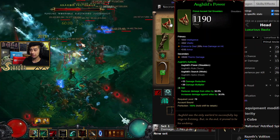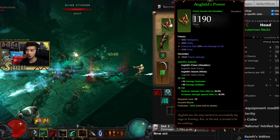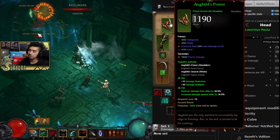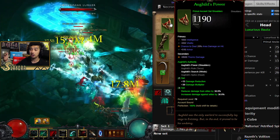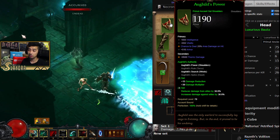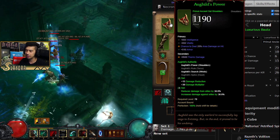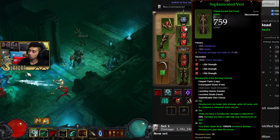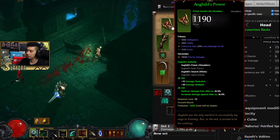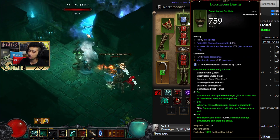Anywhere where we can get some extra area damage — that would be on your shoulders or offhand. Eventually, once you get to a high enough Paragon level, you're gonna be able to roll off Intelligence. If you need to get more life over that you can do so, but this build is relatively tanky. Area damage is quite great, so look for area damage on your shoulders. The rest of the stats don't really matter too much — you don't really need cooldown reduction like you would on some builds.